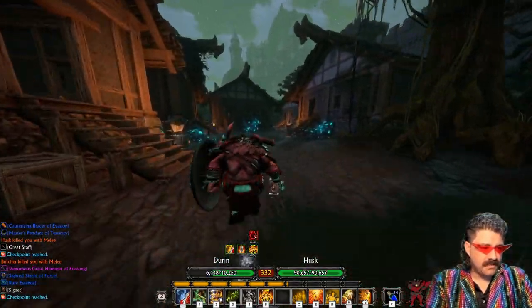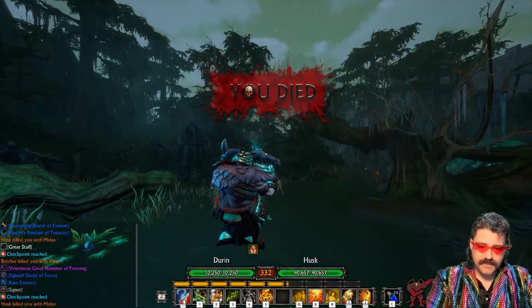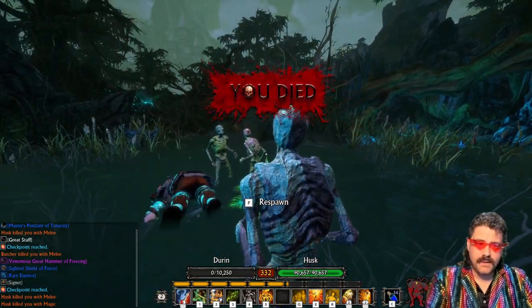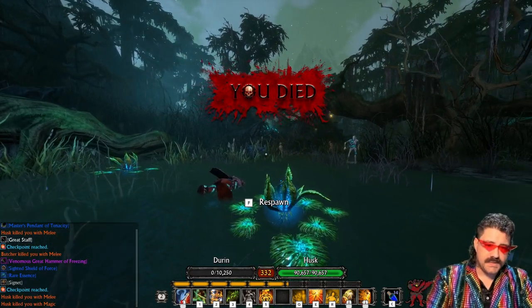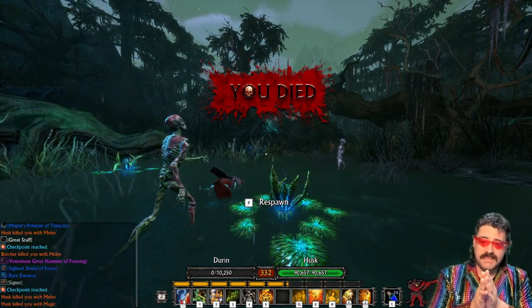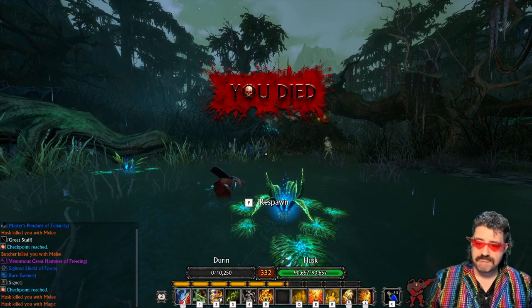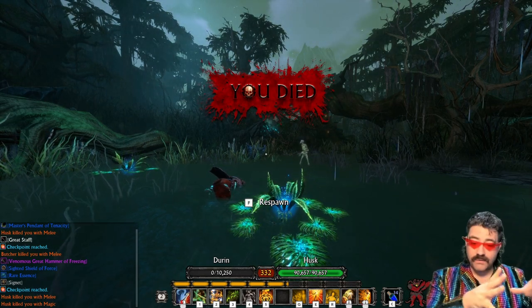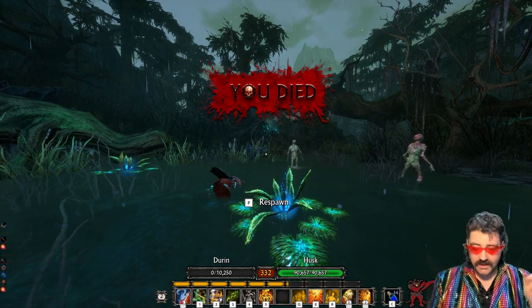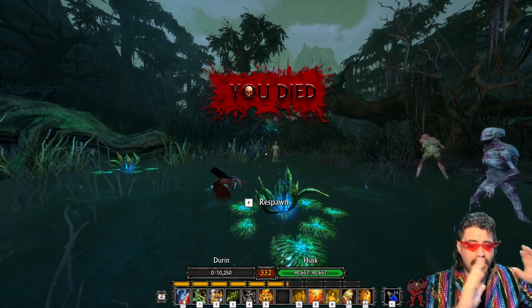Once you get the checkpoint for the town, I'll let myself die really quick and explain what you're going to do. So once you have the town checkpoint, you pretty much just want to run into the town, pull all of the husks in that you can, kill them, and then just refresh it. It happens super quick — I'll get about half an experience bar at level 332. You're going to get so much experience so quickly, and then you just go back to town and resume the dungeon. You don't start fresh.